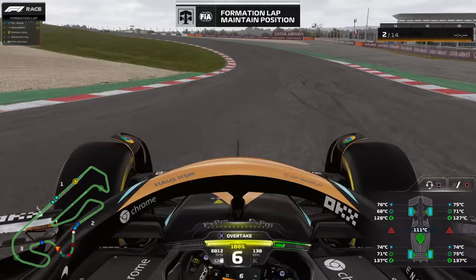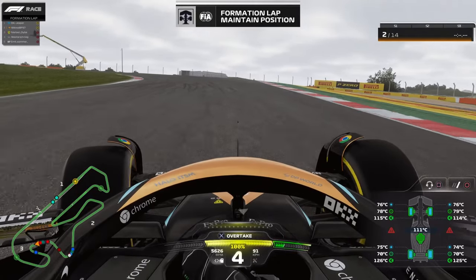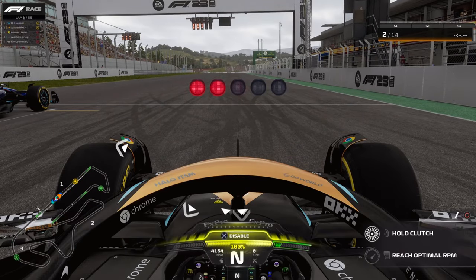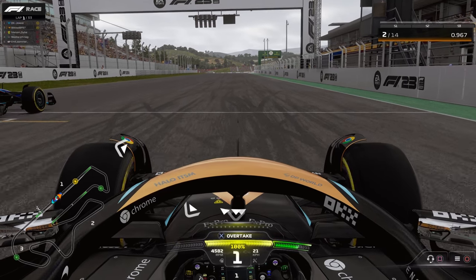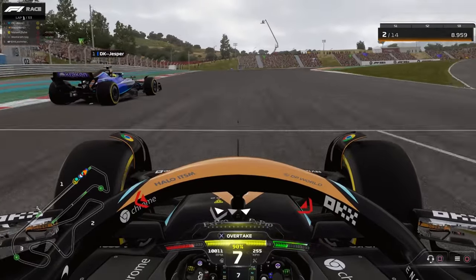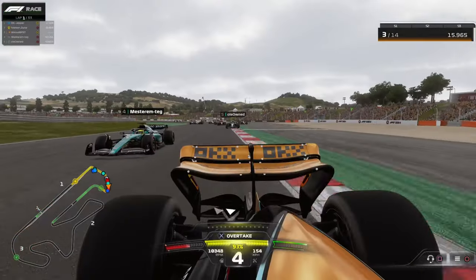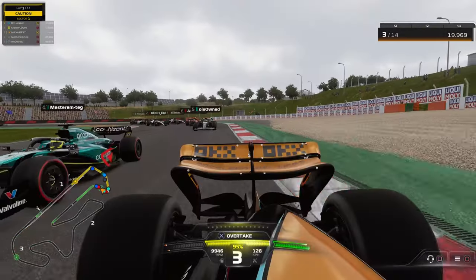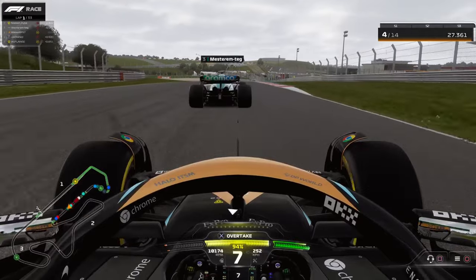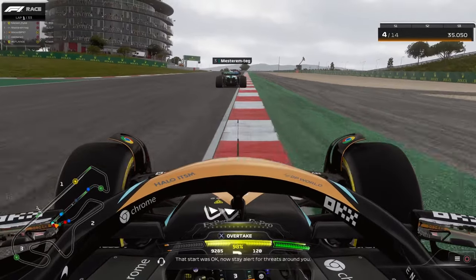On to the main race — a 50 percent race, I believe it's 33 laps. We start in P2 behind the Williams, again on mediums. Looking back, I should probably have started on softs given the high chance of a safety car in this league. Going into turn one, he overtakes me on the outside — my tires are cold — and I drop down to P4.